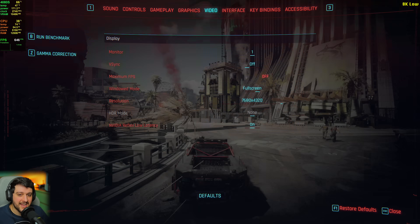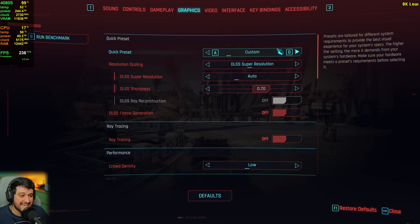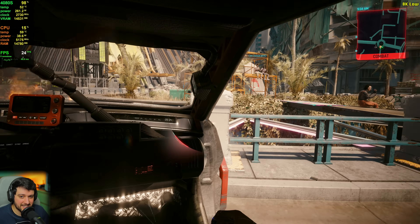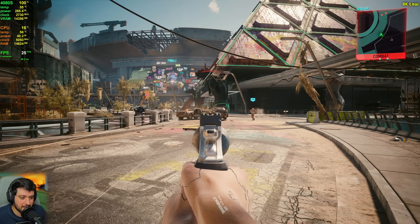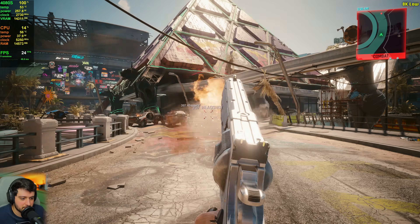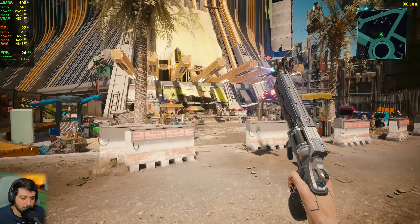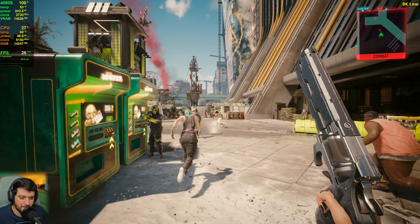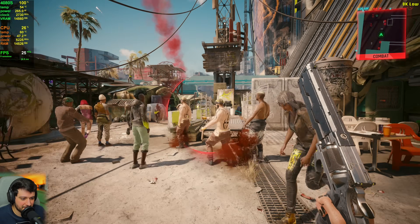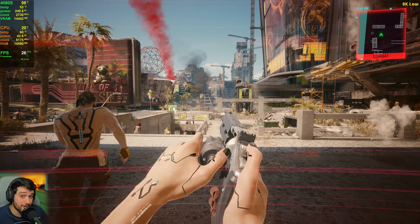Let's do 8K resolution — 7680 by 4320. That's four times the pixel count of 4K, around 33 million pixels compared to 8-point-something million at 4K. At low settings with no upscaling it's a terrible experience, though surprisingly VRAM isn't completely maxed out. On anything higher than low settings it would definitely max out VRAM. Native 8K is getting around 20-24 FPS — a cinematic experience. With a 4090 it would probably be around 30 FPS.